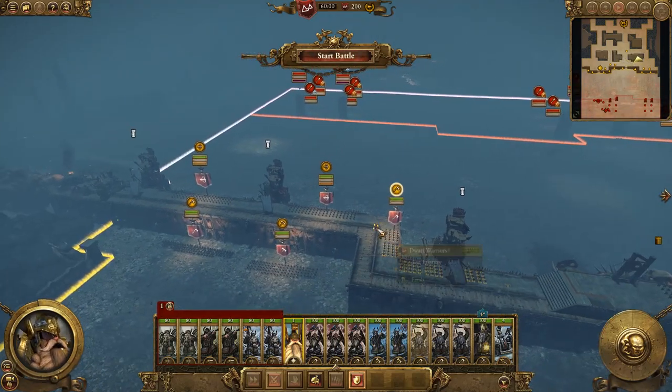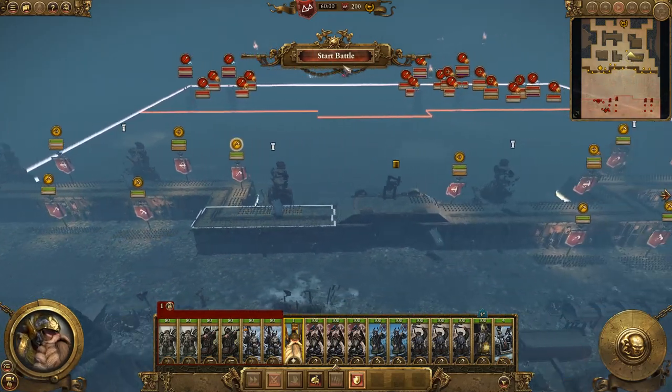Where are we going to put our Thane? We'll put our Thane right here, guarding the gate with the longbeards. Might be needed on the left though — not sure. There's not much coming on the left, six units. I think we can deal with that with what we've got. Let's do it.